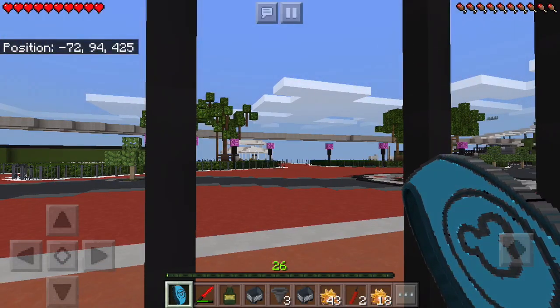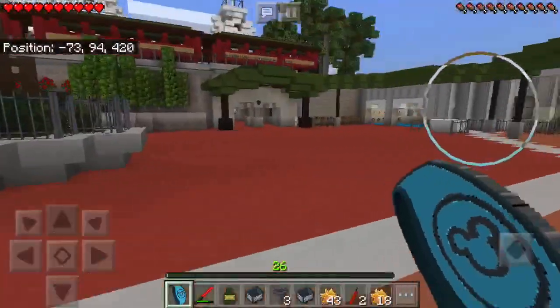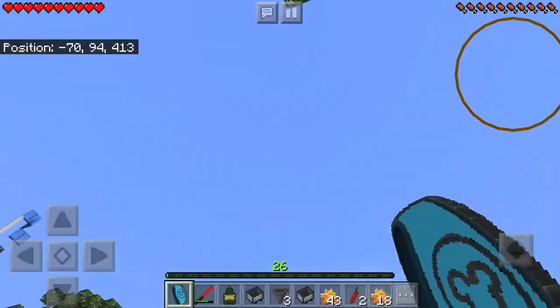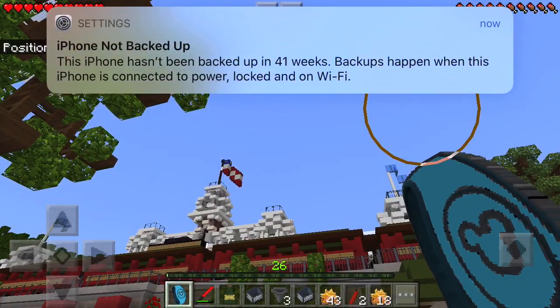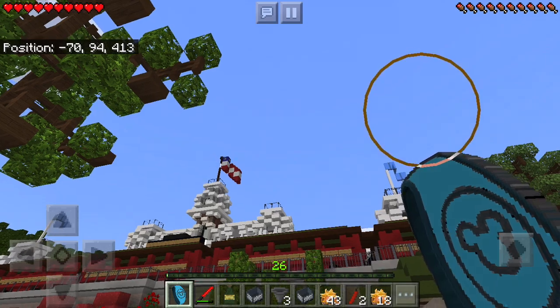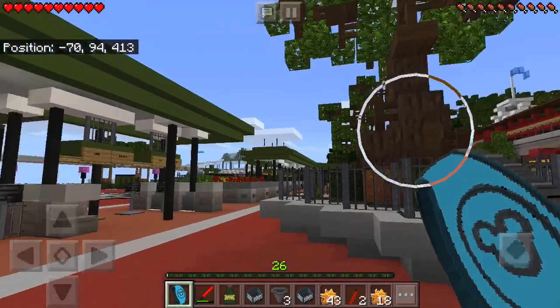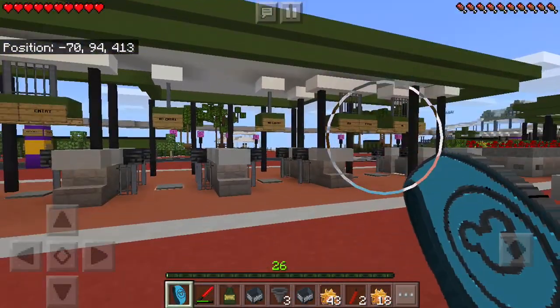There you go — there is sound! There is now sound in all the rides and everything. The sky looks different because the sky was also crashing the game, so I'll have to add that back in the future. But anyway guys, that's going to be it for today's video. Thanks for watching — there is now sound for Magical Lands PE. Bye!